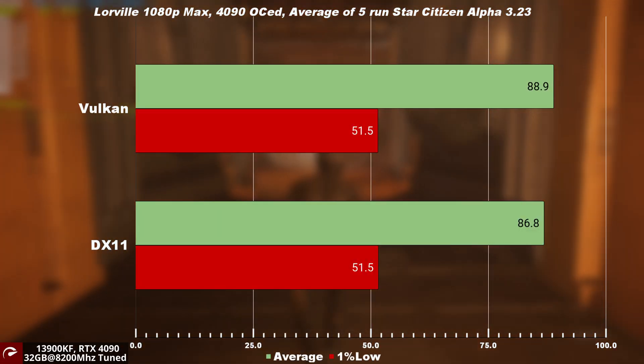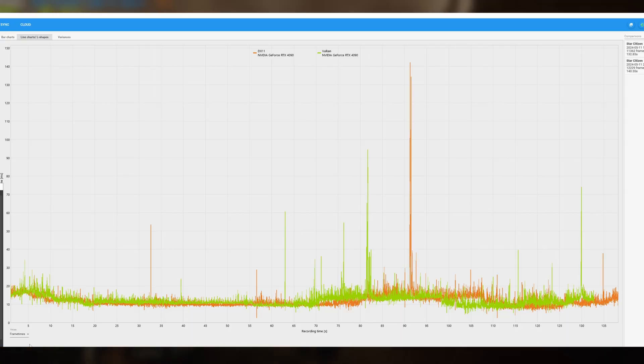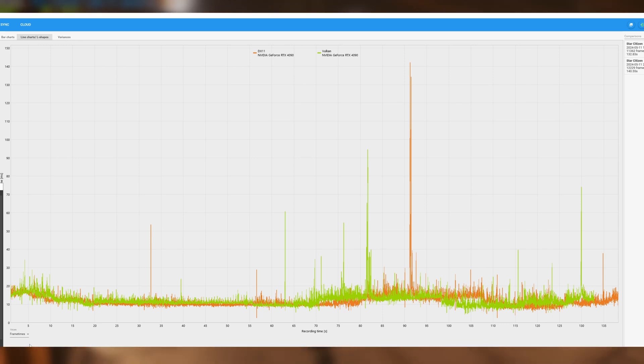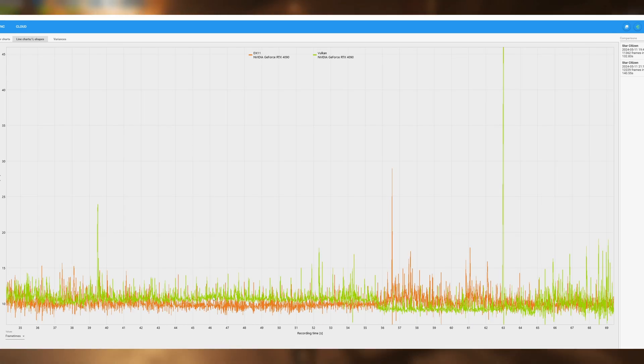DirectX 11 and Vulkan are virtually the same in Lorville, but if we dig a little bit deeper into the frame time, we can see that Vulkan has way less stutters up to 40 milliseconds, and the peak stutters are much shorter in comparison to DirectX 11. This will come off as feeling much more smoother and much more consistent, even though the frame rates are virtually the same.